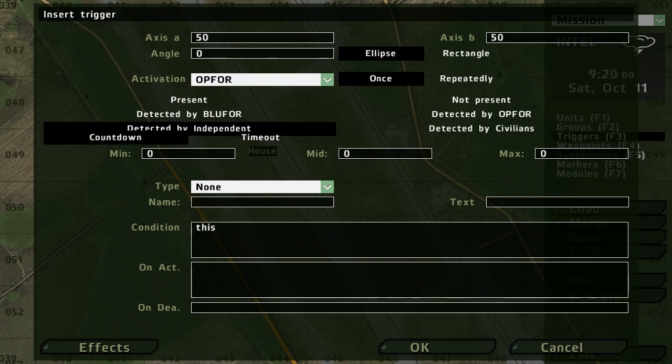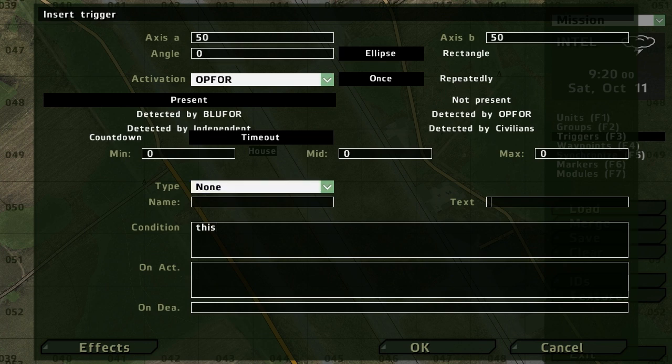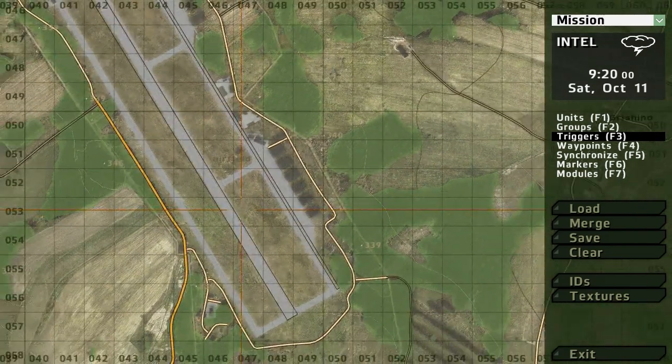The same goes for all the other detected options. Countdown and timeout: timeout counts up and countdown counts down. Type is usually used when you want to end the game — when the team loses you could put 'lose.' Name and text will just show up on the trigger, like with units. In the condition field you'll always have this. Everything above the timeout and countdown fields is disregarded when you use the condition field, because it then includes the whole activation.